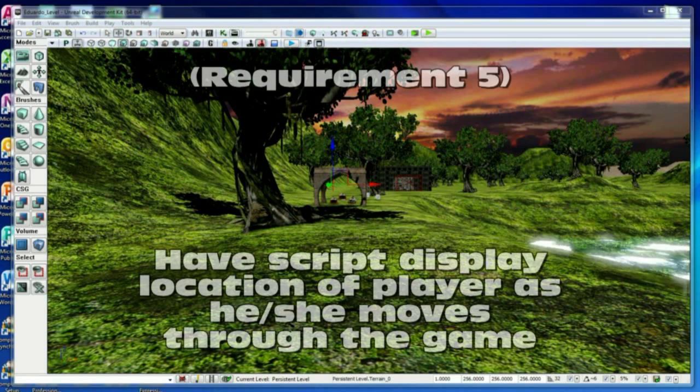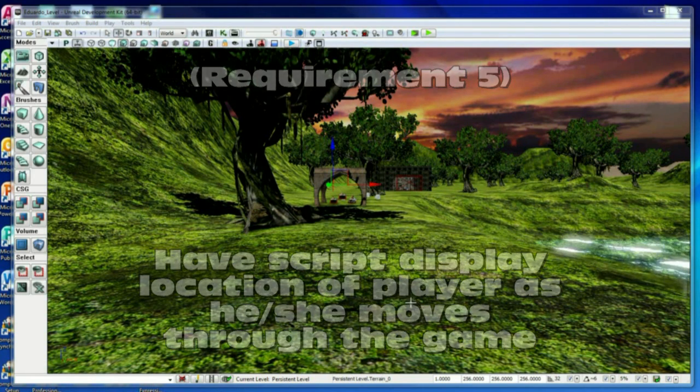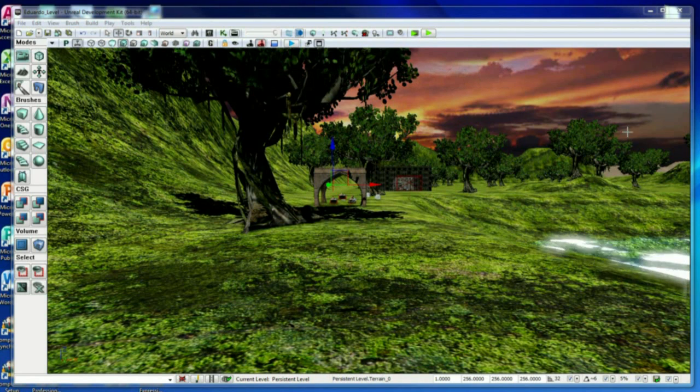Okay, requirement 5: have script display the location of the player as they move through the game. The location will appear in the top right corner of the screen. It will show the two enemies there, and will show another one as I go through this structure because it is going to spawn a bot and two weapons. Pay attention to the top right — it is going to show the enemies on the map and my location moving.